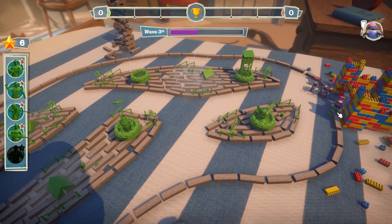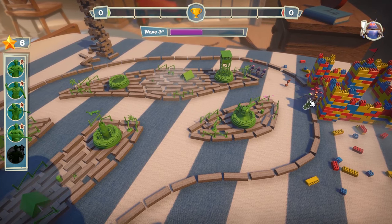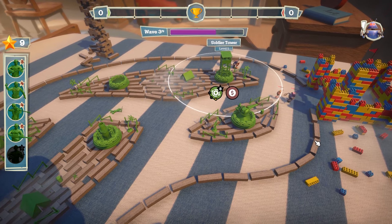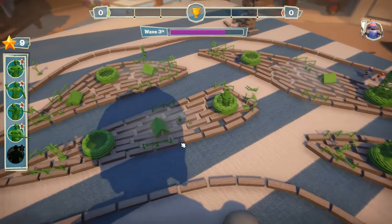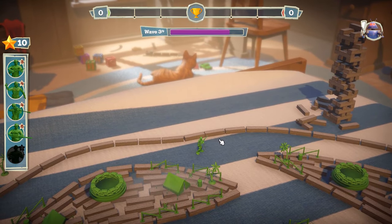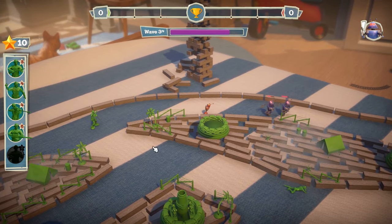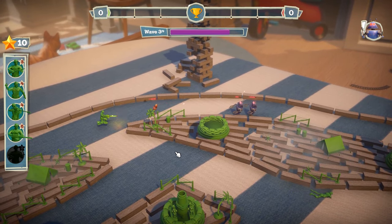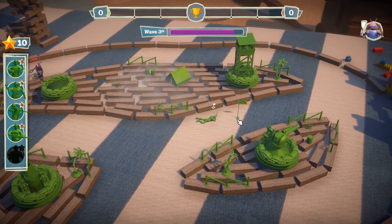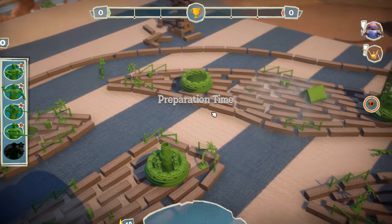My grenadier is definitely gonna die — wait, the robot can't attack him! He's just stunning him in the face. There we go — he did so good though! Shout out to grenadier, he was killing it. Look at our machine gun slowly making his way. He's gonna get some action unless the mortar takes this guy out. Sniper is just creeping along. Mow him down boys — that's so cool!